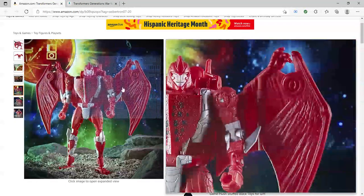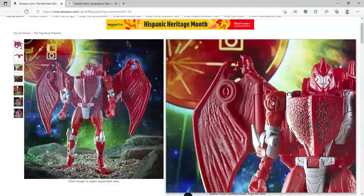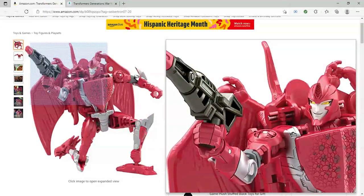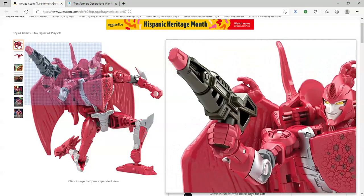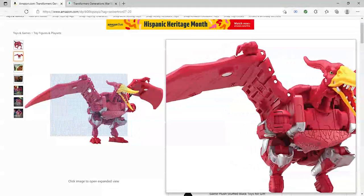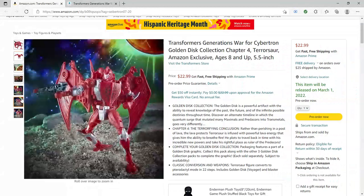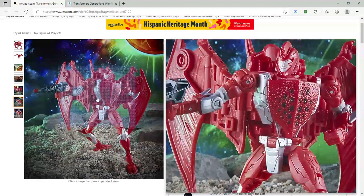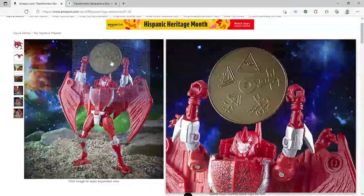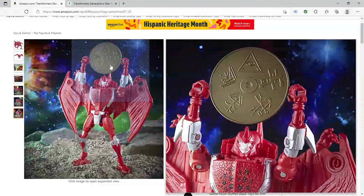People do say the wings are too big, but you can fold them up, and you can actually bring them in even more than the picture I showed. There are a lot of hinges to work with to fold it up — several different hinges to make it smaller and more compressed. Here he is with his pistol again. And here is the golden disc. I really like how they gave this set the golden disc, because honestly it wouldn't make any sense if it didn't — it is the Golden Disk Collection Pack.